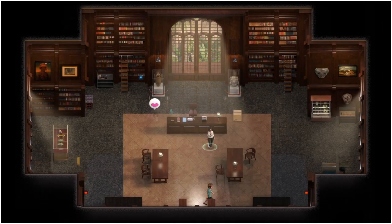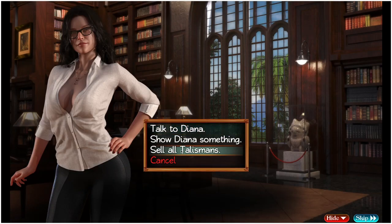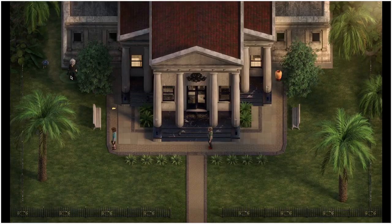In here we've been able to pick up a chest key as well as a high-powered magnet. We are then going to take the high-powered magnet back to Diana and give it to her. Doing that will earn you one heart with Diana, and it will also mean that when you click on it you can now sell all talisman in one click — it's going to save you a little bit of time in the future.